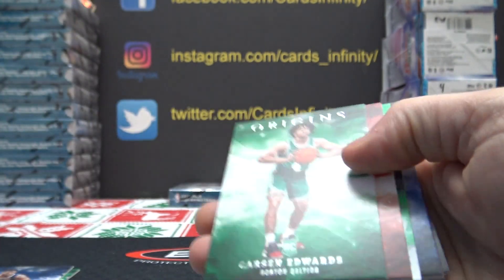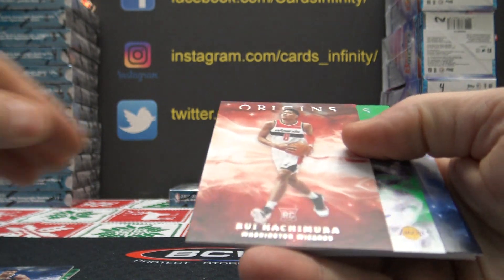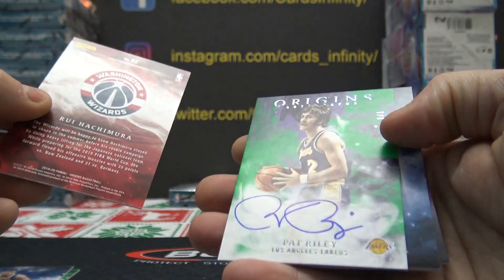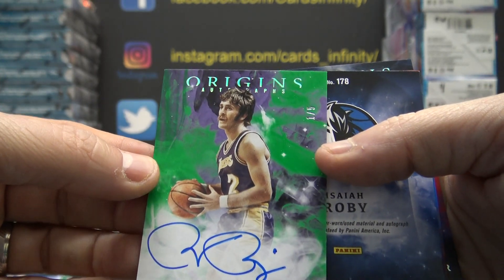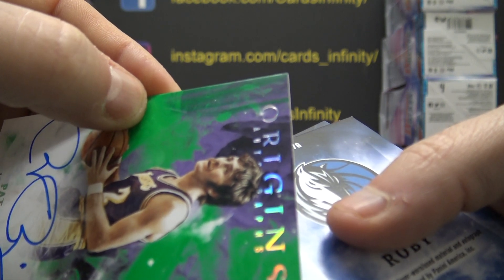Yanis is 6. Carson Edwards is 3. If you don't get a hit in this by the way, I will send you a pack or two. Rui Hachimura — oh, we got an emerald, that's pretty cool. 82 Rui Hachimura, 1 of 5 Pat Riley — that's pretty cool. 1 of 5.